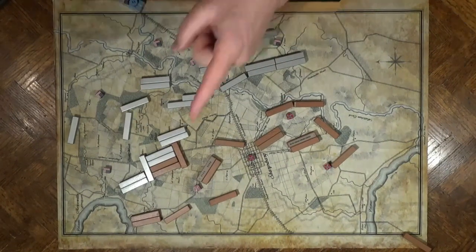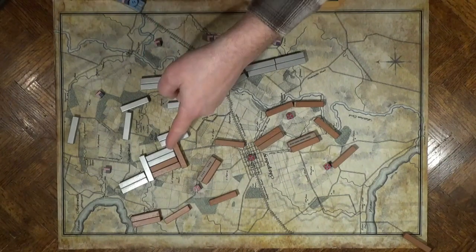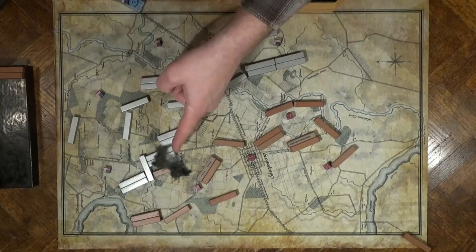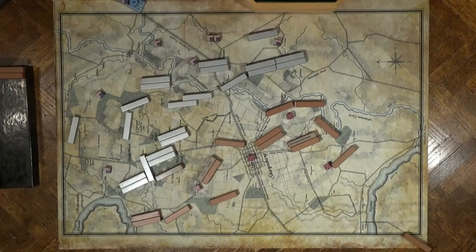Hooker commits his corps. Mid-morning combat — battle in the Westwoods. Jackson's forces have cover. Jackson's remaining troops fall back rather than trying to hold a compromised position.